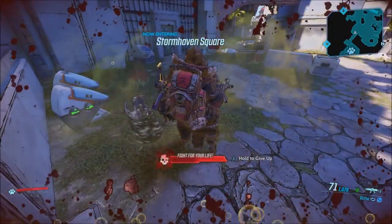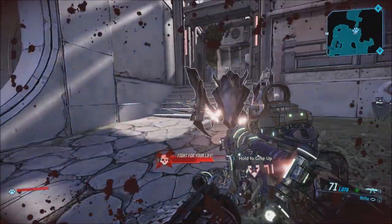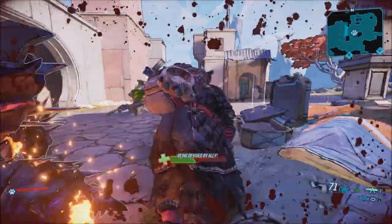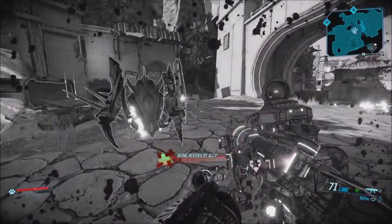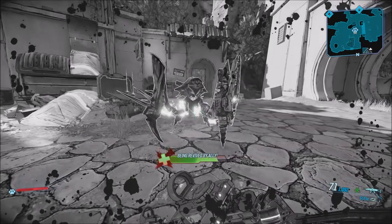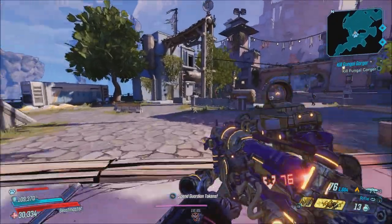Now I'm going to show you the decreased Fight for Your Lifetime effect. Here's me without the shield — you can see how fast my Fight for Your Lifetime was going down. And here's me with the shield on — as you can see, it is going down a lot faster.